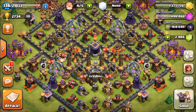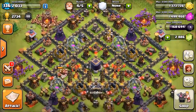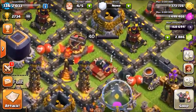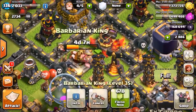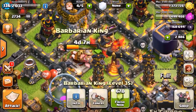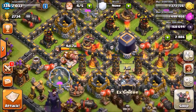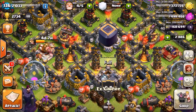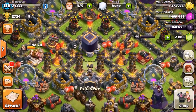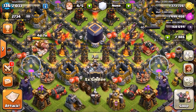Hi guys, welcome back to another video. Today I'm going to show you how you can get your heroes to level 40 and just farm them up. As you can see, I farmed my Archer Queen to level 40 not too long ago, and my Barbarian King is at level 35 and almost at level 40. I'm maxed on dark elixir and just filling up my dark elixir tank before upgrading my Barbarian King.